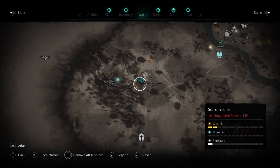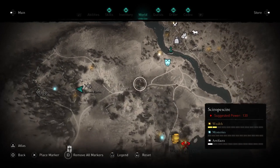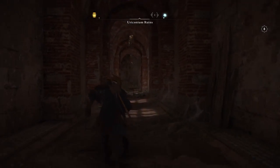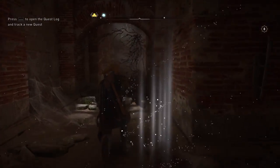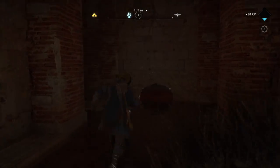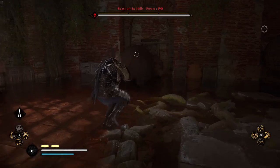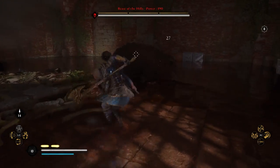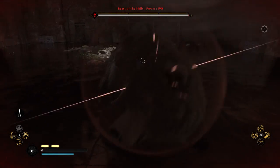Next up we have the Beast of the Hills, located in Scrioshire. Easiest way to get here is from the dock travel point, or if you've got the synchronization points here. What you need to do is come inside these ruins. Once you're inside, just follow them all around and eventually you will come to where the drunk bear is — because he's obviously a drunk bear that you have to kill. Keep following this down, there's a little hole — go through that. There is the Beast of the Hills. He is one very big drunk bear, probably honestly one of the easiest ones because he's drunk, so he kind of just staggers all over the place. He's still a pretty big beast to be reckoned with, so make sure you come prepared.